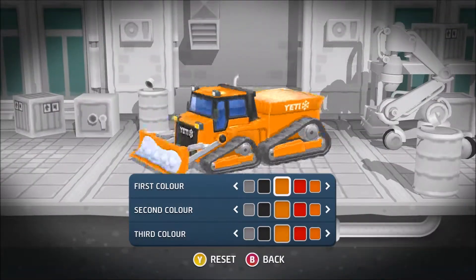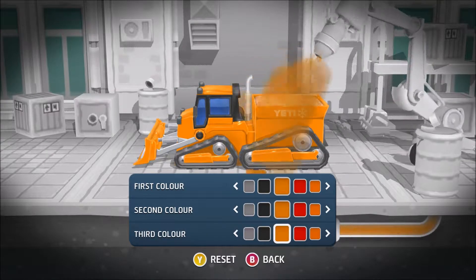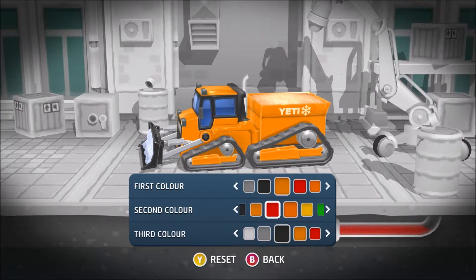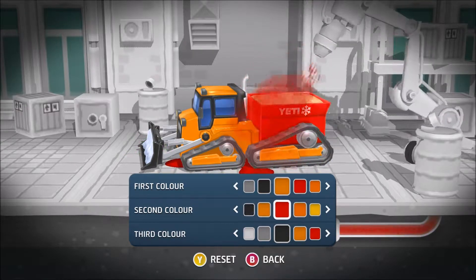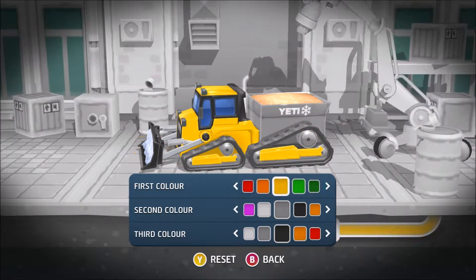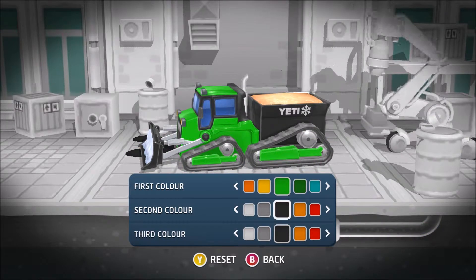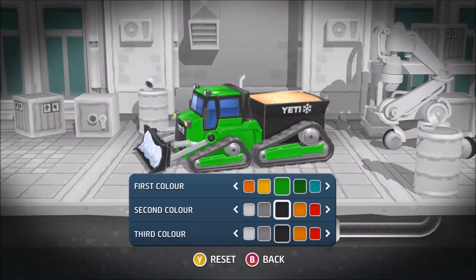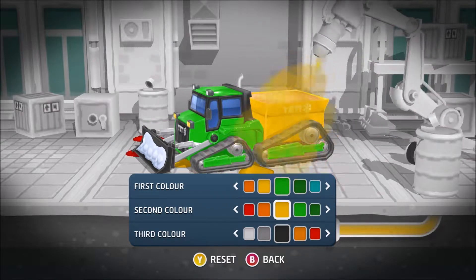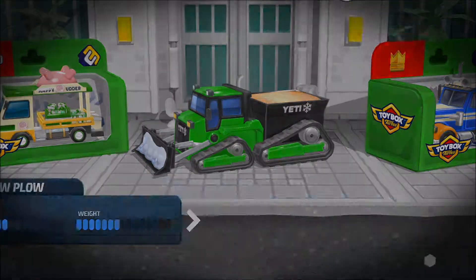And I can also customize the coloring too if I want. They give you a choice of three layers of color, so that's going to color my plow in the front. Let's make this a nice shade of... maybe gray, what about yellow, how about green, make that white, no how about black — yeah, I like that. We'll go with black. There we go, perfect. So let's get her going, shall we?